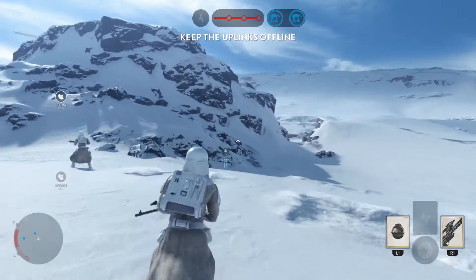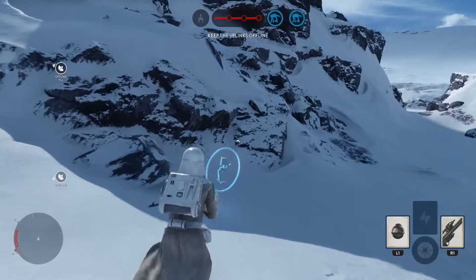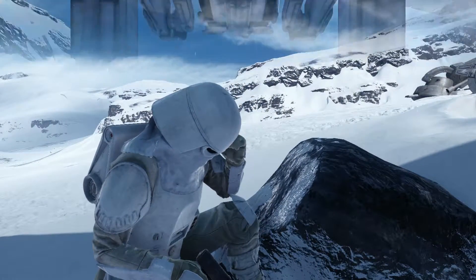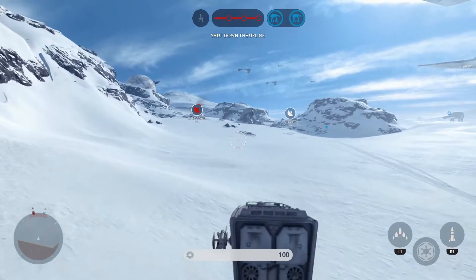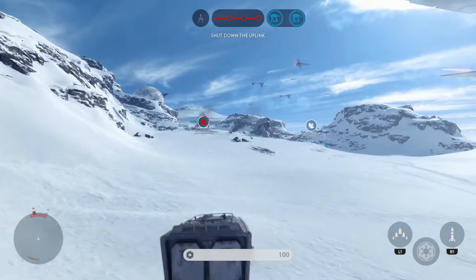Stop them from powering the uplink stations. Requesting ATSD support. The rebels have activated the uplink station — we must shut it down. Affirmative. Scout transport online.